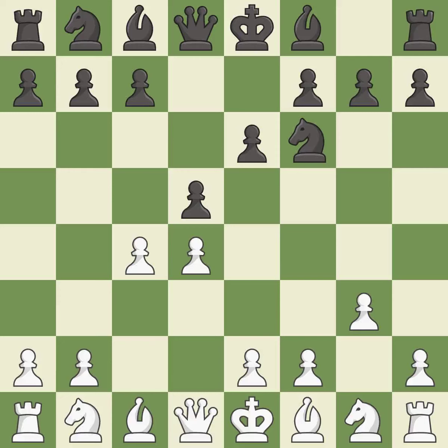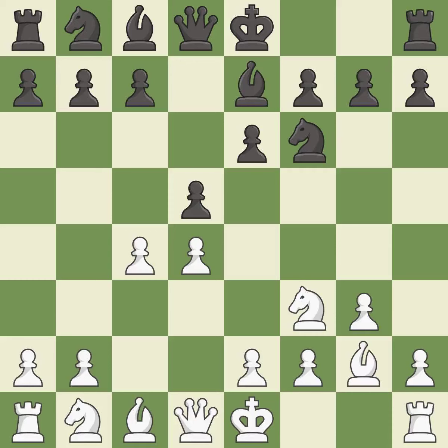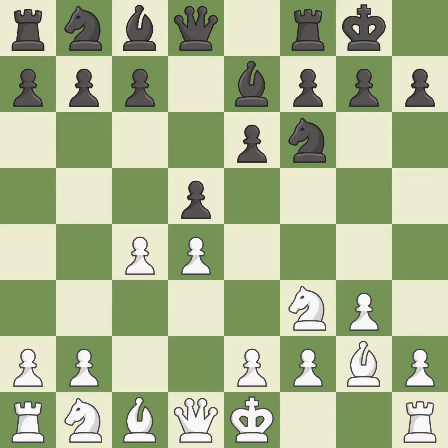d5 takes space in the center and attacks the e4 pawn. This develops a knight off its starting square, getting it into the action. This develops a bishop off its starting square, getting it into the action. This fianchettos the bishop by placing it on a powerful diagonal. Castling gets the king out of the center and activates the rook.